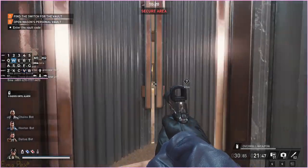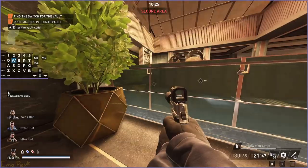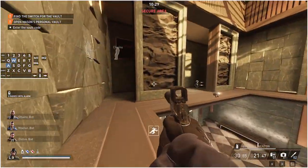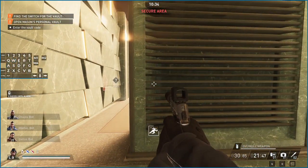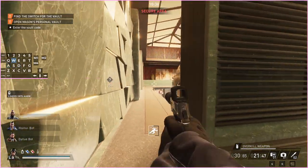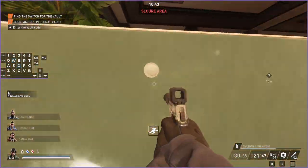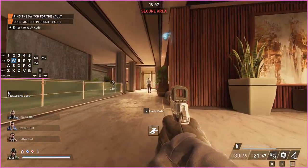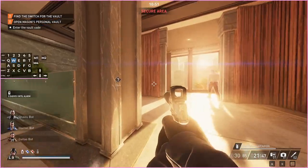Now you need to go over to the other room. For anyone that has difficulty jumping over these railings — I also have difficulty with this. I find it easier to just crouch and then press jump twice; it seems to be 100% consistent if you do that. If you're standing up and press jump without crouching, for some reason it won't work consistently.